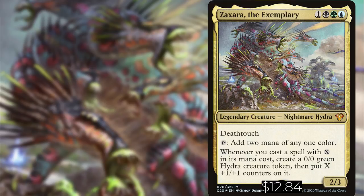It has deathtouch. You can tap it to add 2 mana of any 1 color to your mana pool. Whenever you cast a spell with X in its mana cost, create a 0/0 green hydra creature token, then put X +1/+1 counters on it.